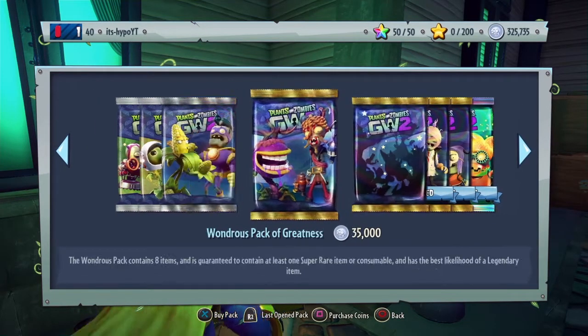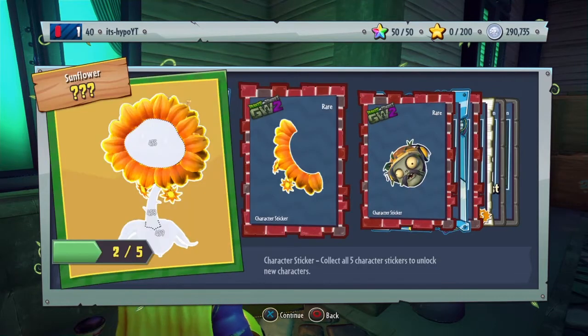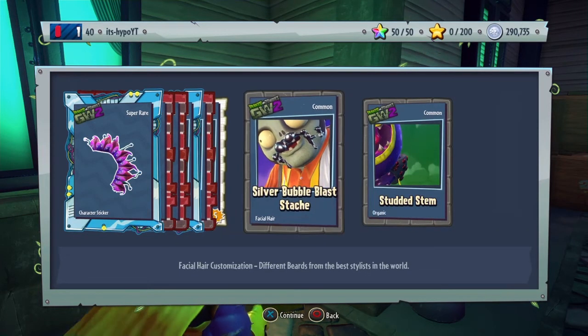We did go down 200k. Nothing good so far. Fire Flower and an Engineer — ooh — jet mask, screw-on, silver bubble blast stash, and Sprouted Stem.